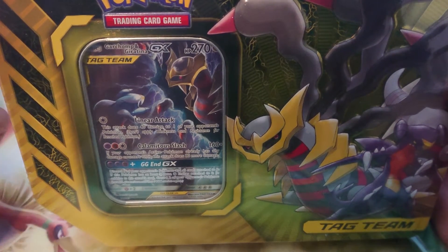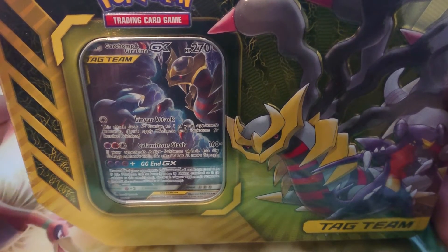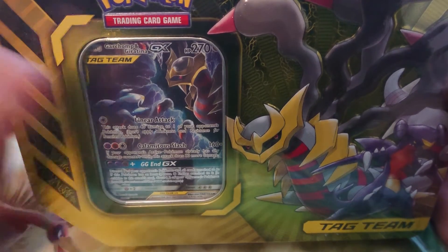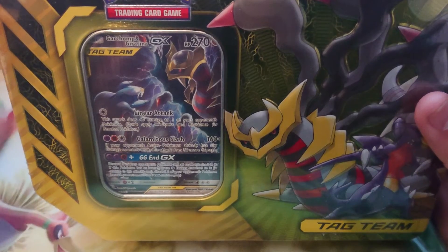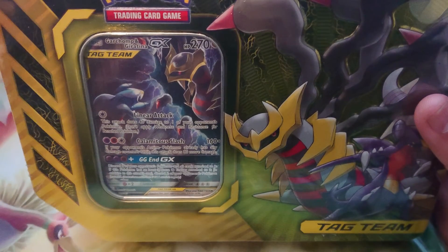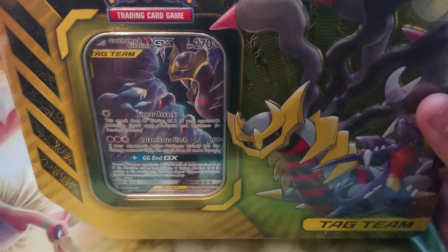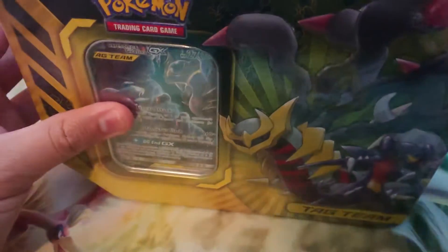Next up is this one, and I also have the Mew and Mewtwo one. I also opened up the Snorlax Eevee one and the Zekrom and Pikachu one — my bad on that name. From the Zekrom Pikachu and Snorlax Eevee, I haven't gotten anything; they've mostly been duds. From the Melmetal and Lucario one, I got pretty good stuff, so let's hope the train keeps going.